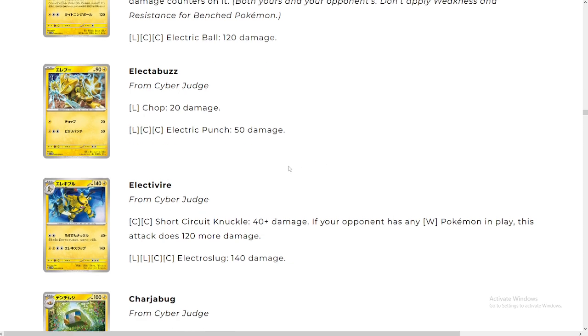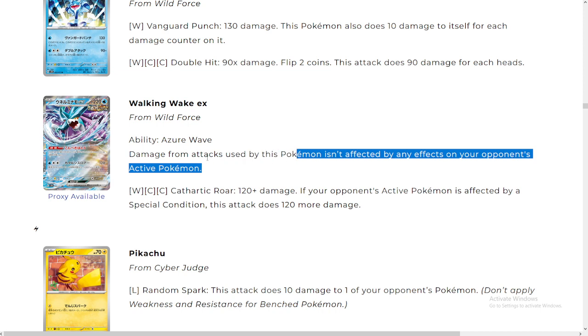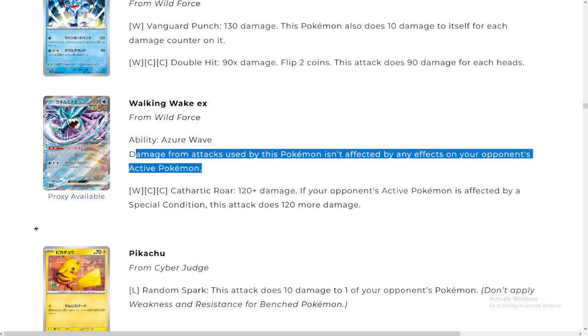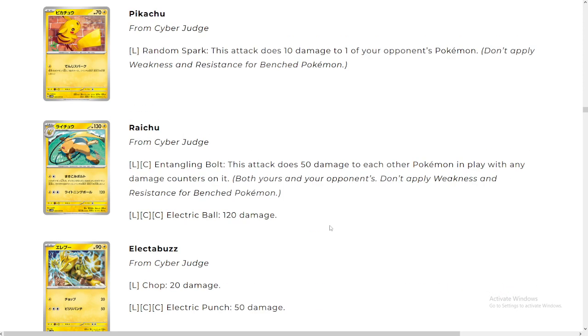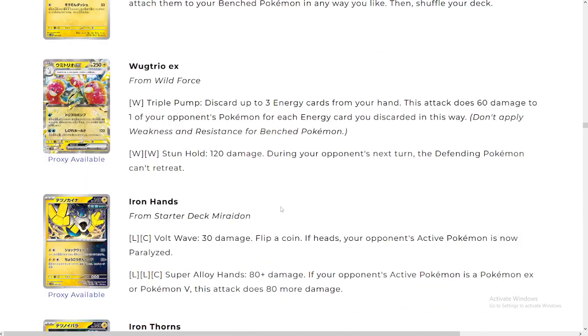Nobody likes Walking Wake, but we can talk about it. Azure Wave: the damage from attacks used by this Pokémon isn't affected by effects on the opponent's Pokémon — interesting. But that doesn't apply to weakness. Also, 120 more damage if your opponent's active Pokémon is affected by a special condition — this deck does 120 more. A special card for a special deck; not gonna be seen a lot in most decks.